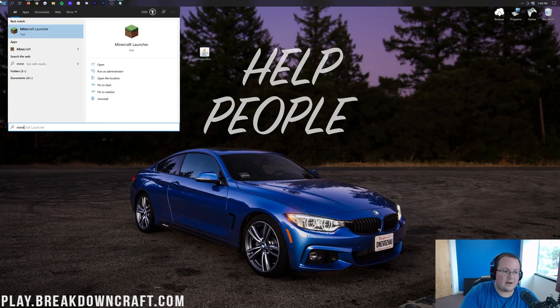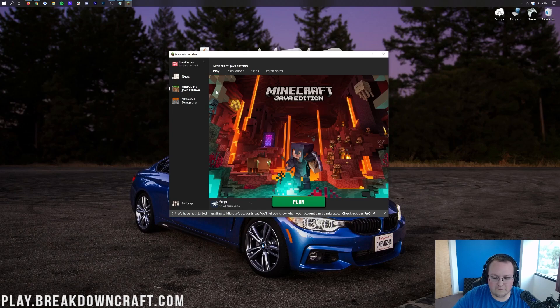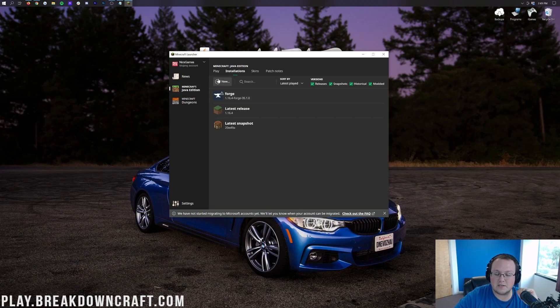Let's go ahead and open up the Minecraft Launcher. Before you hit that play button, stop yourself — what you need to do first is make sure you have the Forge profile selected. Mine is selected here — Forge is selected and it says 1.16.4-Forge under it, which means I'm good to click play. However, if you don't have a Forge profile, or if it doesn't say 1.16.4-Forge under it, go to Installations up at the top.